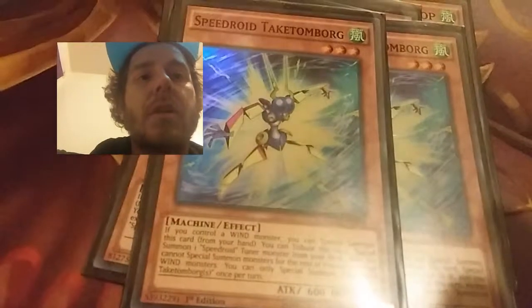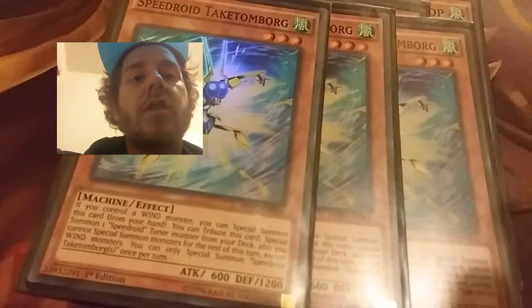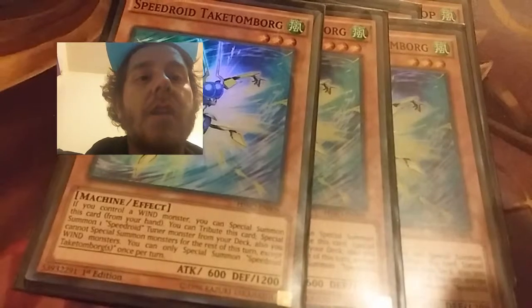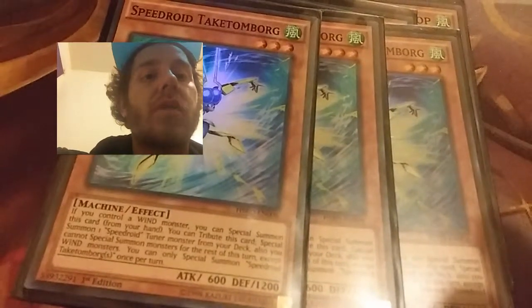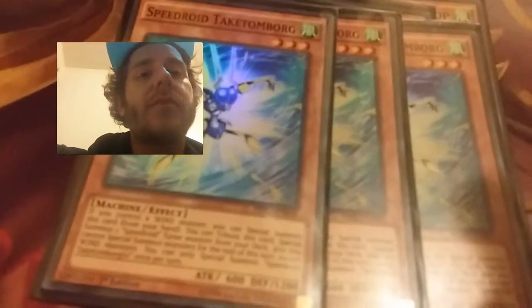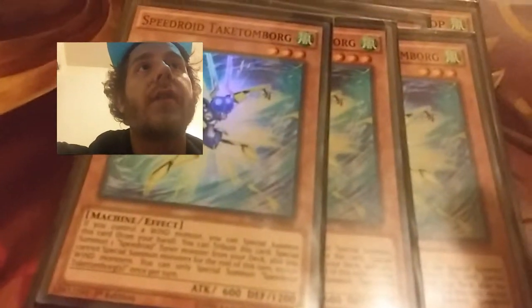Next card is Speedroid Take Tom Borg. Basically what it does is if I control a Wind-type monster, I can Special Summon this card from my hand. I can Tribute this card to Special Summon another Speedroid Tuner monster from my deck — so I can use Take Tom Borg to bring out Red-Eyed Dice or even a Tri-Eyed Dice.